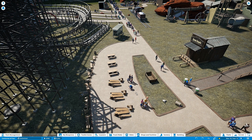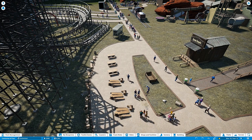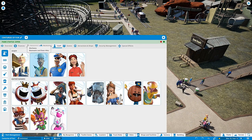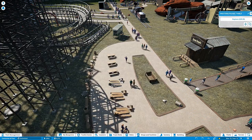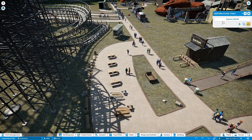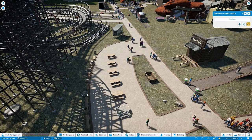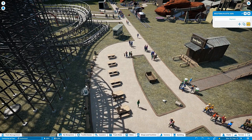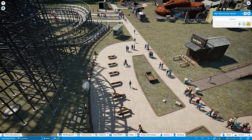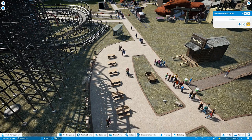Hello everybody, Rex Tempest Time Traveler here, coming at you with another episode of Planet Coaster. Today I was trying to show there's been some destruction on my park - I actually got to see who did it. I tried to put a security guy right next to them and they ran from it, like 'oh crap, here comes the security guy,' but I didn't get to him in time.